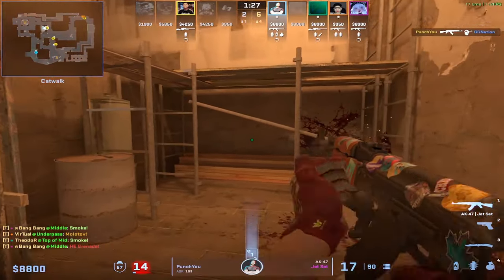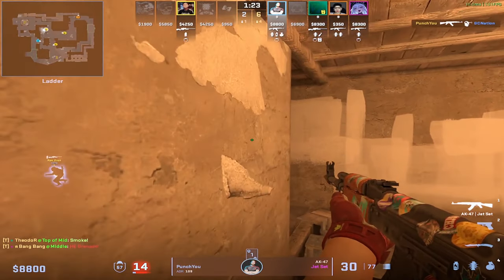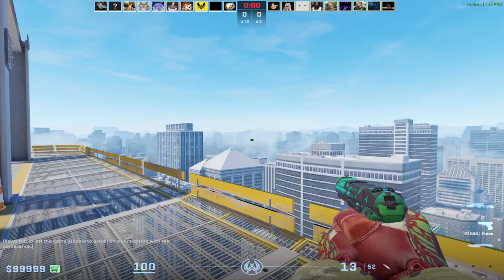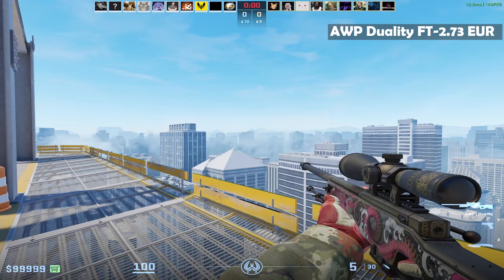Another thing that you can do is to make the craft yourself, however that might cost you more than finding the craft that's already made. But if you have the money to spare, do it as you please. Especially now that you can position the stickers however you want. As an example, I will walk you through a loadout with a color theme that fits the 10 euro budget.